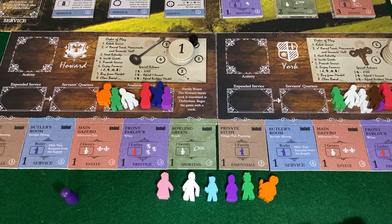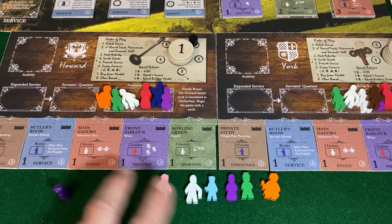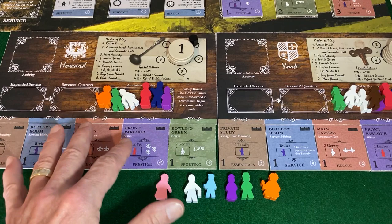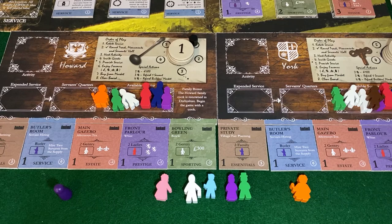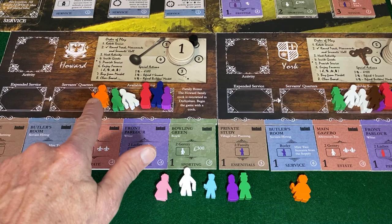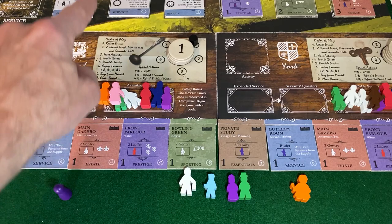There's a little more strategy here than just denying the opponent — Howard begins with a cook, and nobody can take that cook since you can't have two of any upstairs-downstairs servant. When this cook gets restocked into servants for hire, it'll be exclusively for York to take if they desire. What Howard wants to do is leverage the family abilities early, because they sort of disappear into insignificance when you get an elevated reputation, a strong deck, and move into the second, third, and fourth season.